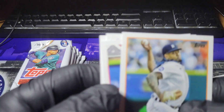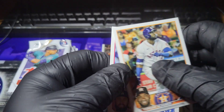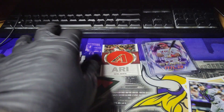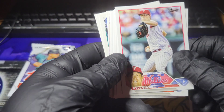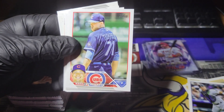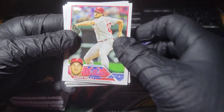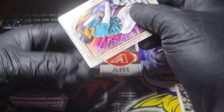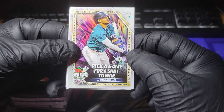We got Gregory Soto. Vladimir Gutierrez. Yordan Alvarez. And Tony Gosselin. Three cards all over the place. Kyle Gibson. Brian Bello. Keegan Thompson. Ryan Helsley. Oswald Peraza. Shohei. Aaron Nola. Corey Lee. And we got a pick-a-game for a shot to win — Julio Rodriguez's home run challenge.